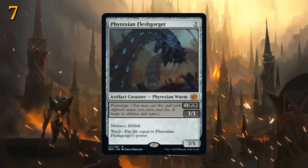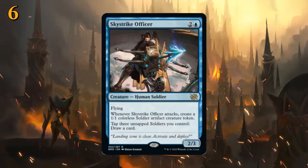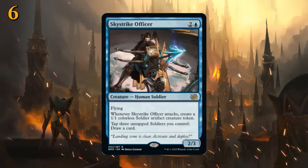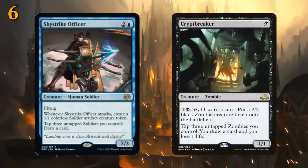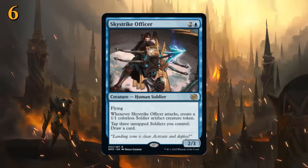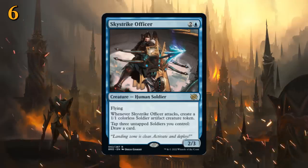At number 6 there's Skystrike Officer — three mana for a 2/3 human soldier with flying. When the officer attacks, create a 1/1 colorless soldier artifact creature token, and you can tap three untapped soldiers you control to draw a card. Reminiscent of the one-mana zombie Cryptbreaker that taps three untapped zombies to draw a card. There are a ton of soldiers in Standard right now including soldier tokens, making it easy to draw a card with the officer the turn you play it. Once it starts attacking it makes an army of soldier tokens that also provide card advantage — the officer could be the key card for the soldier archetype.